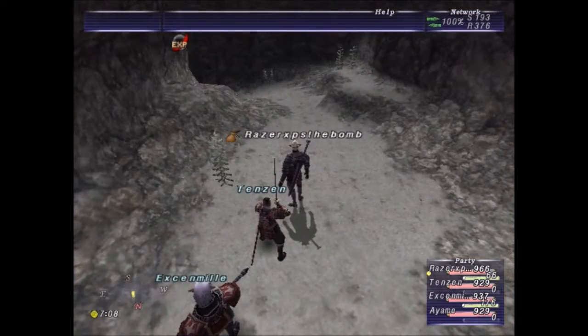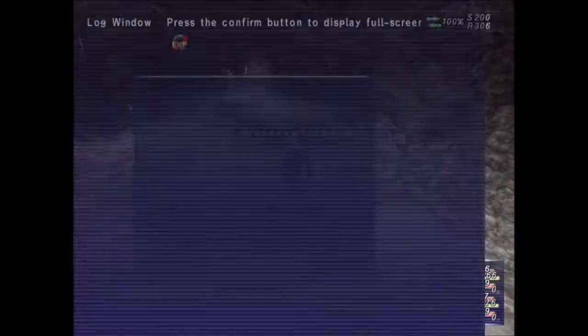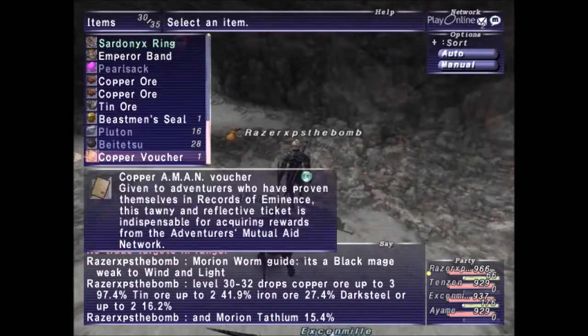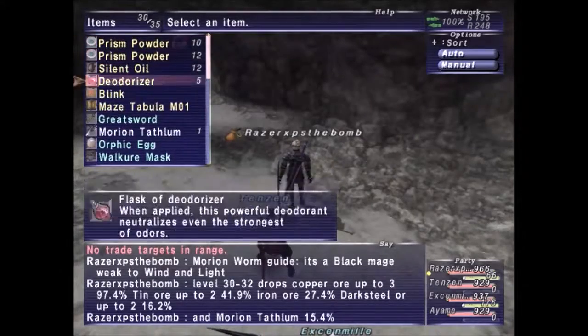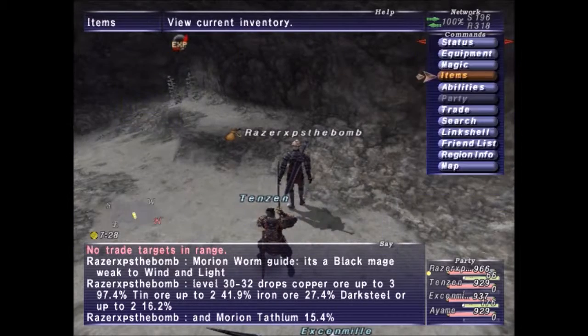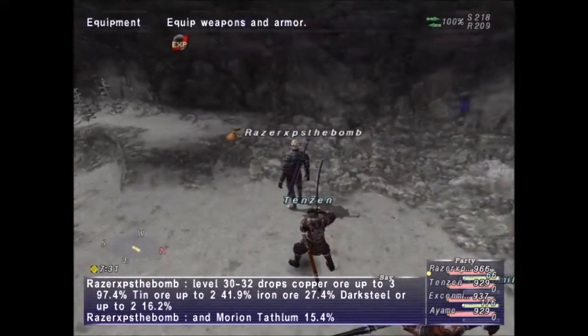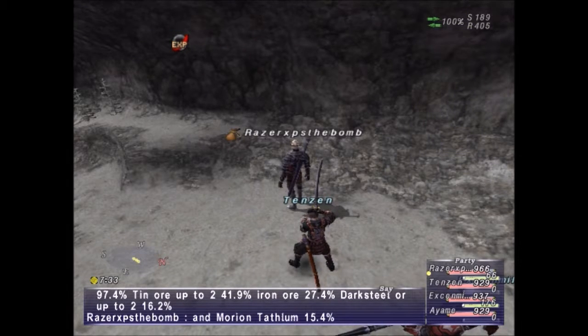Now let's go over the guide for Morrinian Worm. It's a black mage, weak to wind and light, level 30 to 32. Drops Copper Ore up to three at 97.4%, Tin Ore up to two at 41.9%, Iron Ore at 27.4%, Dark Steel up to two at 16.2%, and Morrinian Tathlum at 15.4%. I believe I did get the Morrinian Tathlum — right here, Morrinian Tathlum. It's for all races and all jobs: MP plus three and Evasion plus one. So that'd be pretty good for a mage around that level.